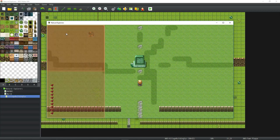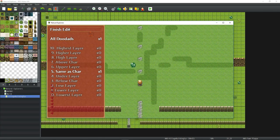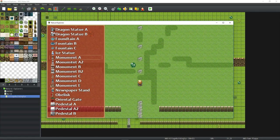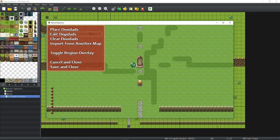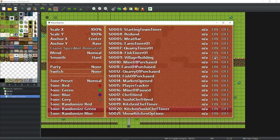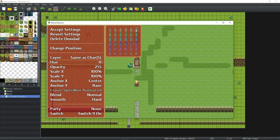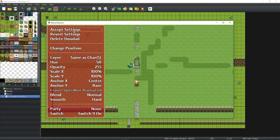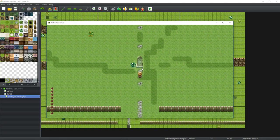I press F10 in the game to edit the doodads, delete the old monument E doodad, then place a new monument C doodad in the structures category at the same location. I then edit the monument C doodad settings to require the village building switch to be on, adjust its hue to a slightly greener color to match the environment, accept settings, and save and close. The monument still works the same way but now uses the C variant.